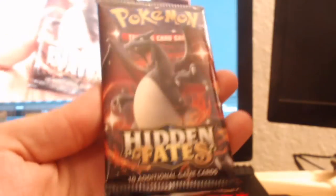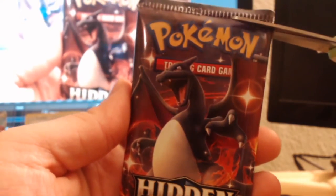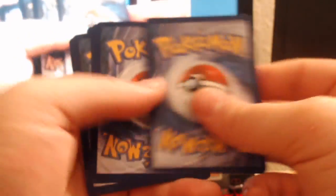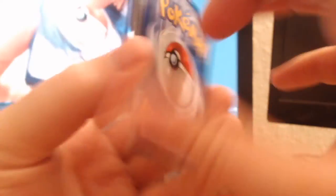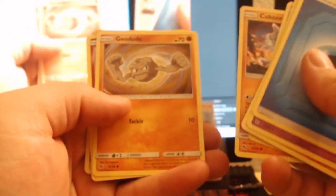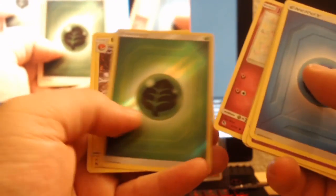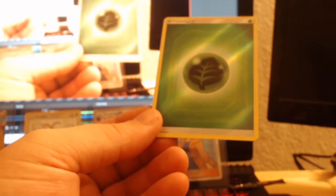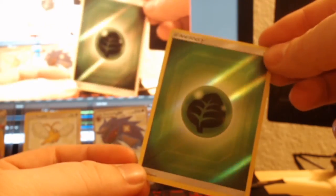Two more packs, guys. There's the Shiny Charizard - please, Shiny Charizard, will you give me the luck I need? Pack nine: Jynx, Graveler, Farfetch'd, Voltorb, Koffing, Cubone, Geodude, Jigglypuff, Leaf Energy, and a regular rare Electrode. Cool man - the Leaf Energy shiny is cool. I always thought those shiny little energies were cool.